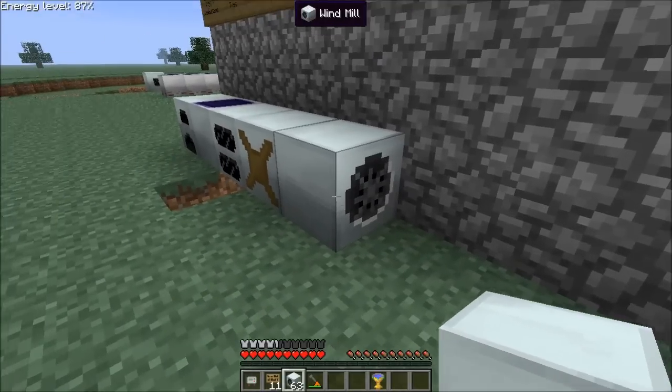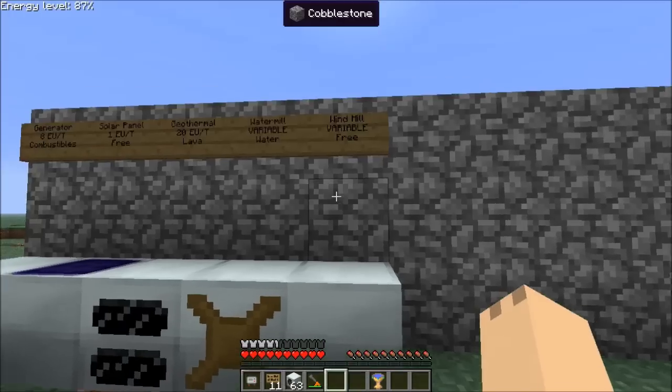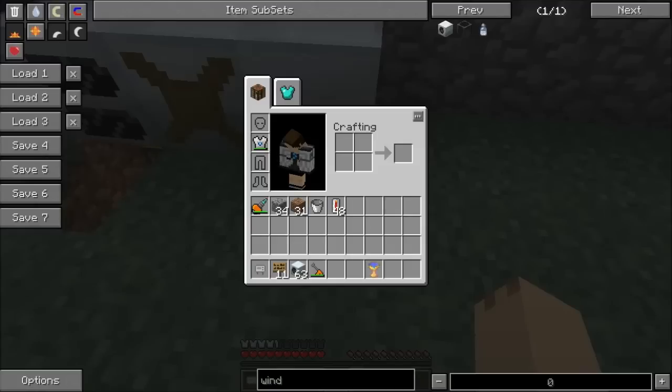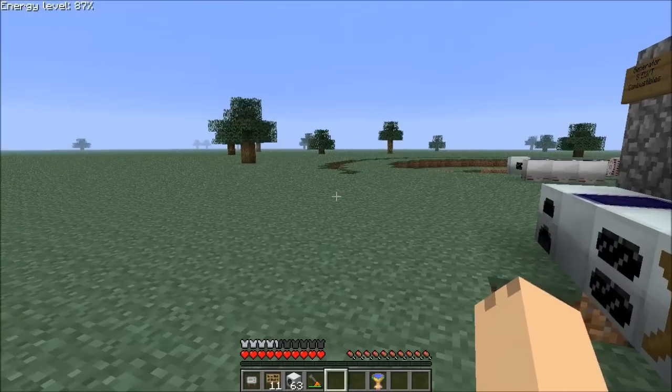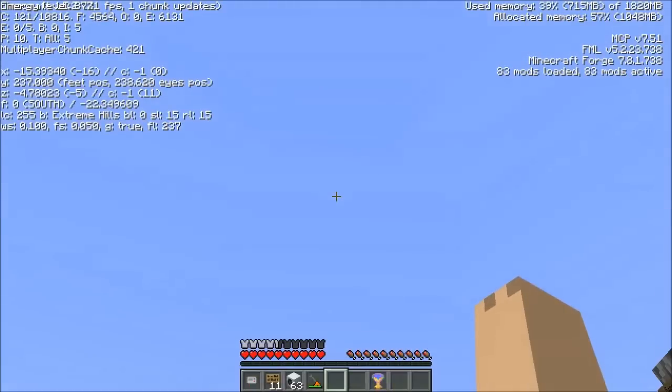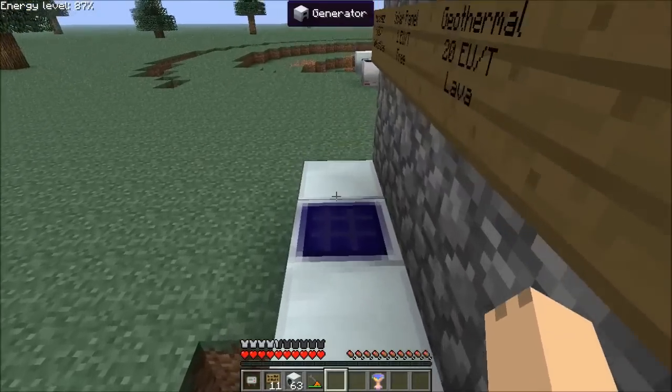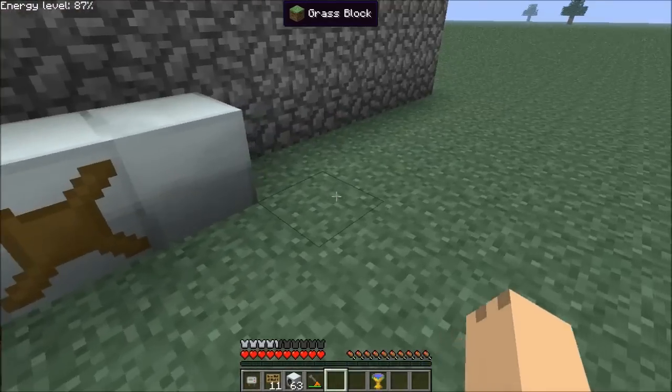The next generator in our series is the windmill. You can hear it's already running over there. The windmill is another free source of power. How much power it generates is dependent on where it's placed in the world — the higher up in the air, the more power it can generate. A windmill placed below sea level will not generate any energy. Sea level is 64. A windmill can generate up to 5 EU per tick. Anything past that it can technically generate, but it has a chance of exploding, breaking, and dropping to the ground as a block, in which case you'll probably lose it.